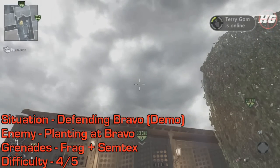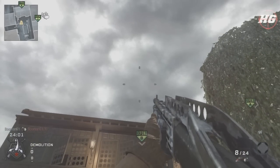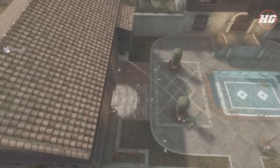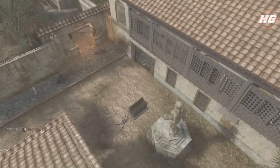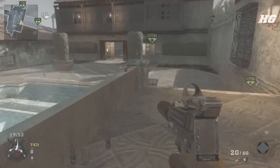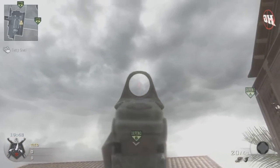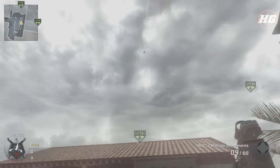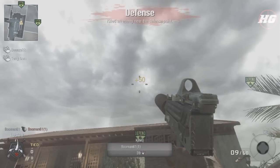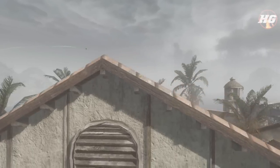Now we'll look at some demolition spots. It's possible to nade B from the pool area — come up next to this big planter in line with B and jump and throw after two blinks. This frag will land on the side that the attackers generally plant on. This is possible with a semtex too, but you need to change spots — stand on this wall for elevation, stand at the edge in line with B, aim up, then run, jump, and throw your semtex. It'll clear the roof and explode right above the bomb.